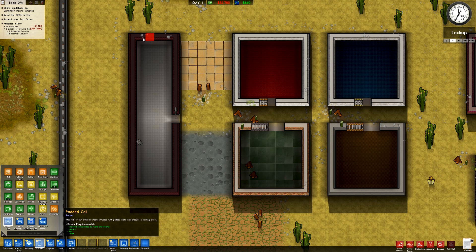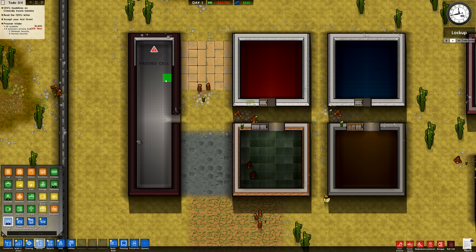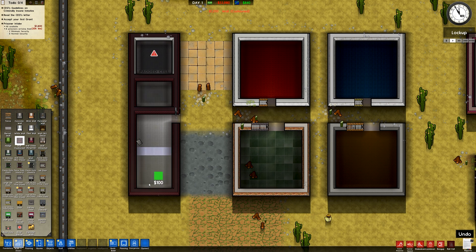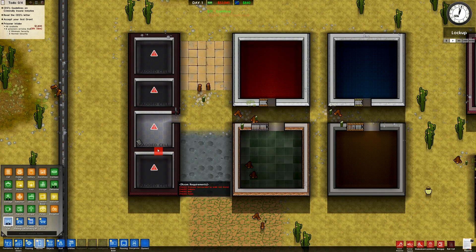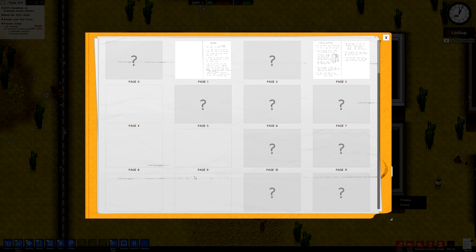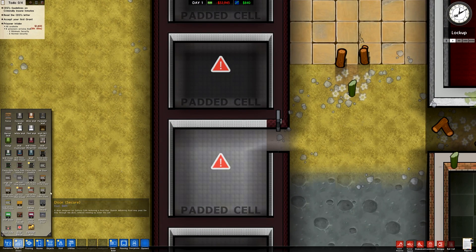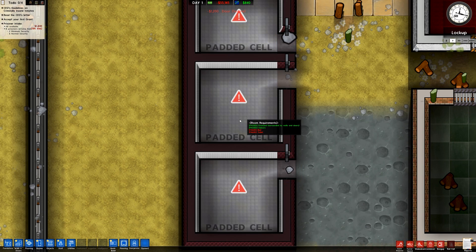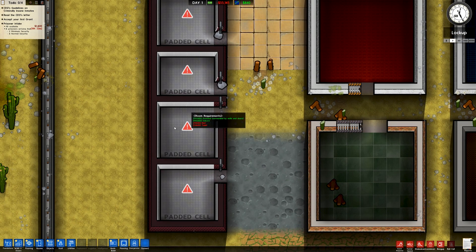Rooms — we now have a padded cell. We can have one of those here, and with a cushioned wall it looks great. We'll have a couple more of these padded cells. There's a note: 'Your aim is to build a prison.' Yeah, we figured that out, thank you very much. So there are our padded cells and we can slap in a door for each of those — secure doors. What do these guys need? A bed and a toilet — they're just basic cells but with extra padding on the walls for our criminally insane persons. That is very cool.